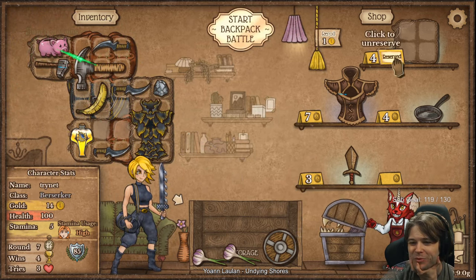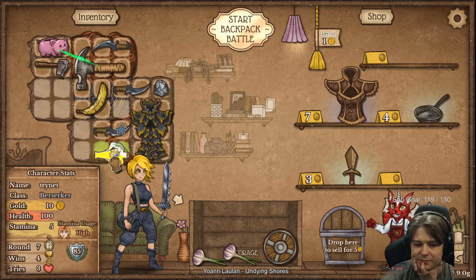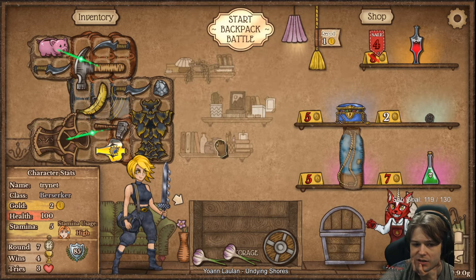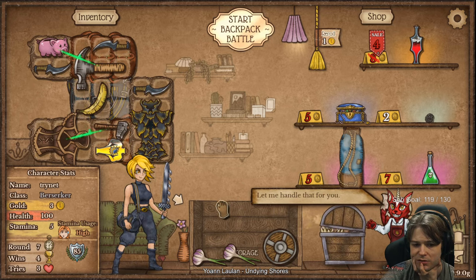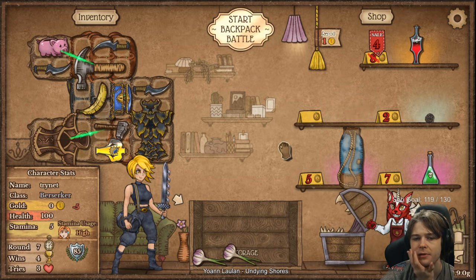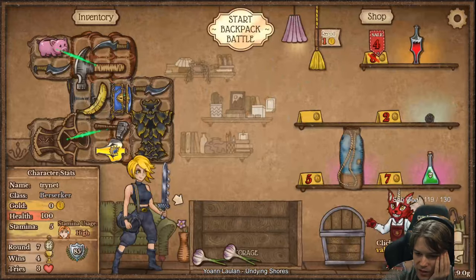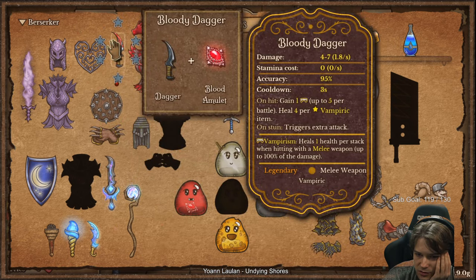Immediately get the replacement pig. Get our second one of these. There's our gembox. We just want vamp daggers. Let's do okay damage.